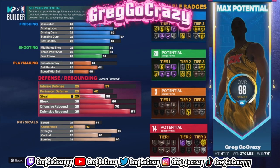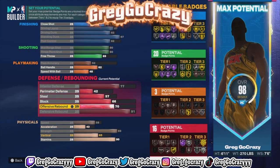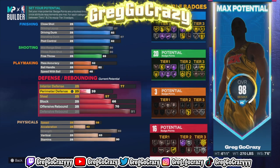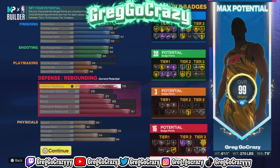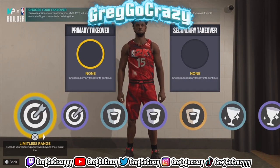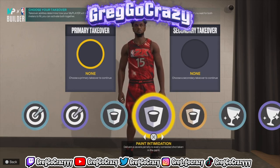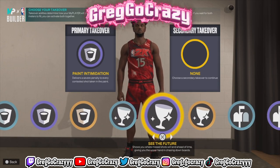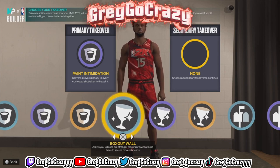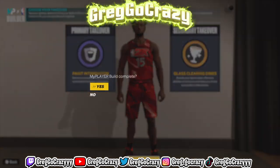This is just a replica build. If you want to make a DeMarcus Cousins type build for the Kings, I know there's people out there that do make builds similar to this — people will make anything. For the takeovers, he gets sharpshooting, rebounding, glass cleaning, and also post. I went with paint intimidation and glass cleaning because Boogie was getting blocks and boards in Sacramento — he was going crazy.